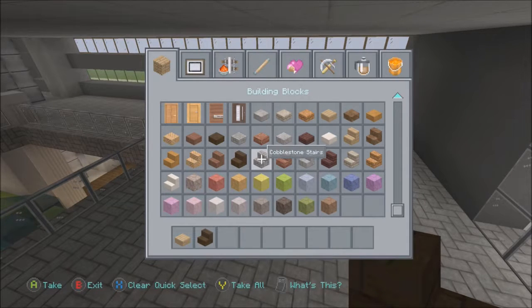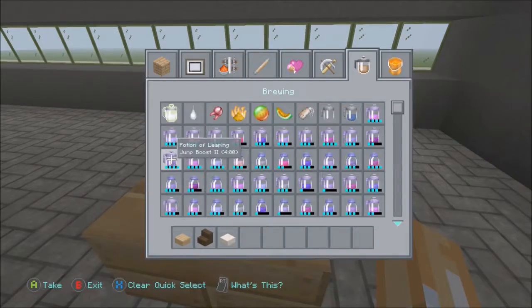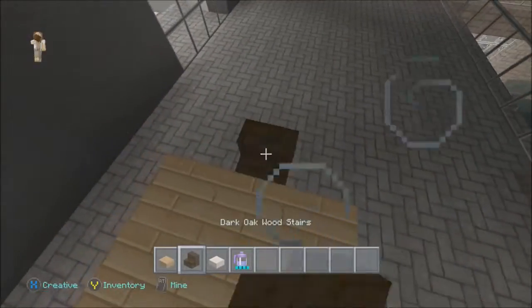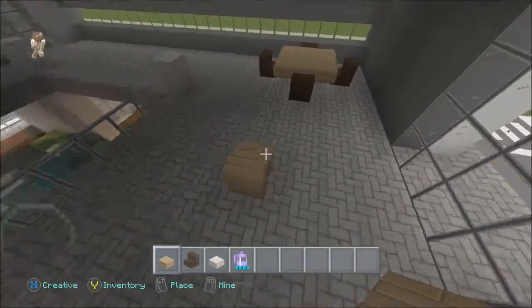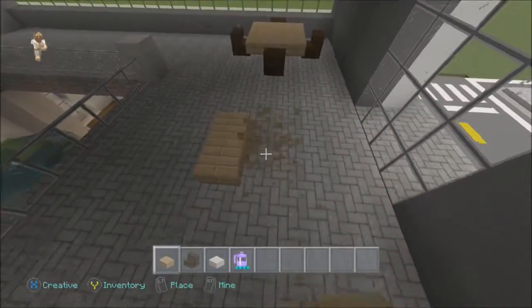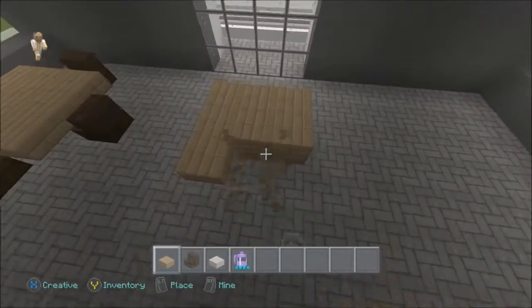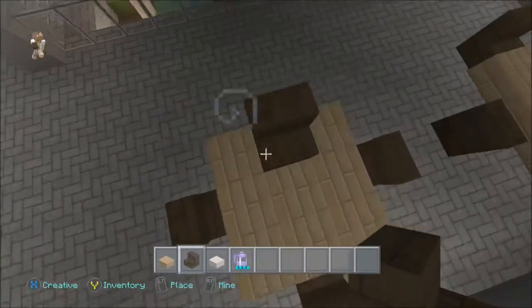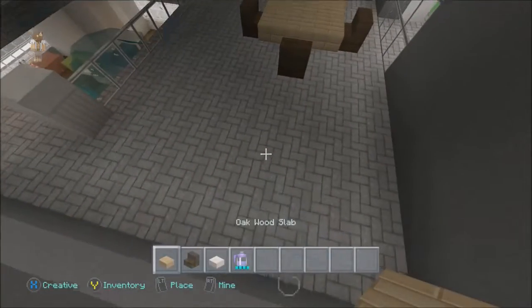I'm just going to make a bunch of tables for the workers' lounge area so they can sit and eat here. While they're working and need to eat lunch, they can just come down and eat really quick. I'll line these up better. I basically just place a block in the middle, then all around it are slabs one slab off the ground, and I put dark oak wood chairs. If the table is dark I do light chairs, and if the table is light I do dark chairs, just to offset it a little bit.